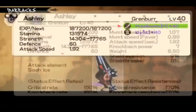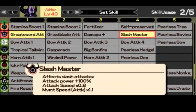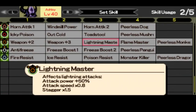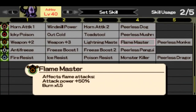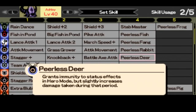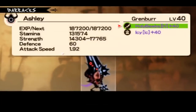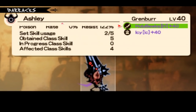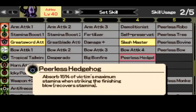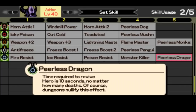Slash Master has plus 100 adaptive force to slash elemental weapons. There are more kinds — lightning master, stab master, slash master, strike master, flame master, etc. We have to manage which weapon has what type of attack, because strike attack won't affect a sword or something like that.